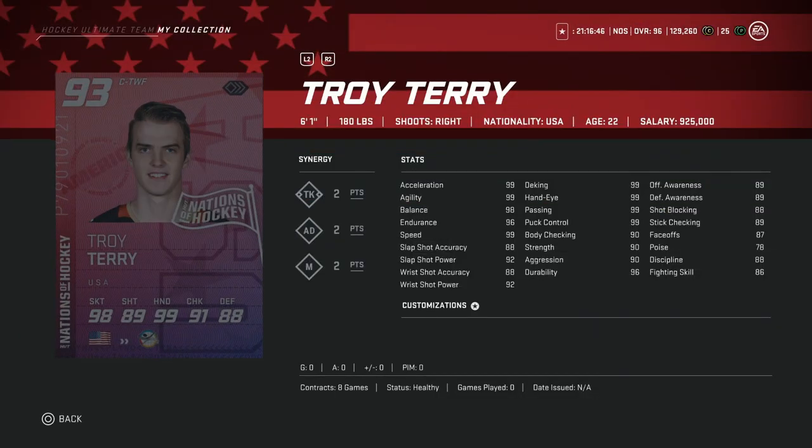After him, we've got the 93 overall Troy Terry, 6'1", 180, right-handed shot. He's going to be a winger card with only 87 face-offs — just not high enough at this stage of the game. 99 skating, shot accuracy at 88, but power at 92. He is quite the dangler: 99 deking, hand-eye, passing, and puck control makes him very good. You're going to be able to hang on to the puck with him quite well. Strength is only 90 and awareness stats at 89 aren't the best, but there's some sneaky value in the 93 overall Troy Terry.